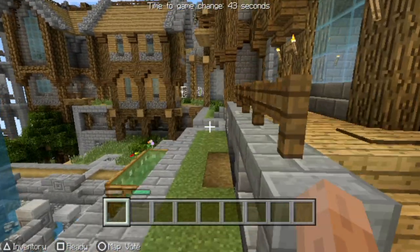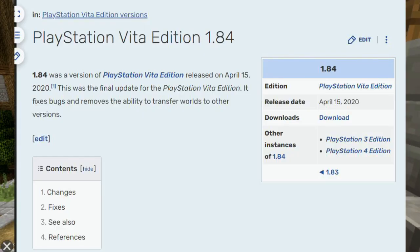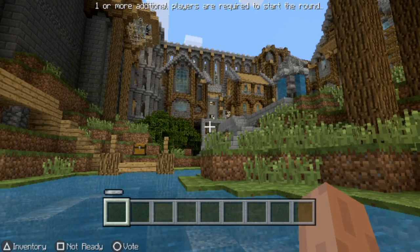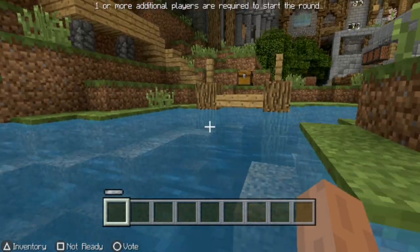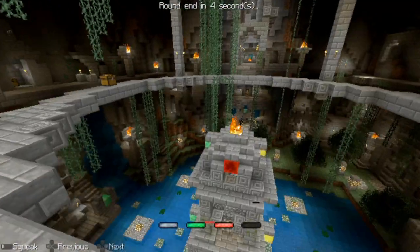Minecraft Vita is Minecraft version 1.84, meaning that it does not have stuff like Village and Pillage, Buzzy Bees, and the Nether update. But even so, version 1.84 offers a lot.